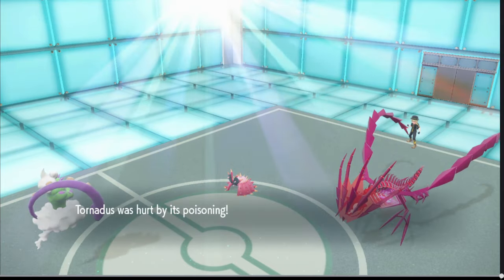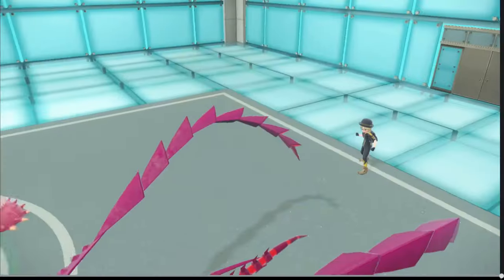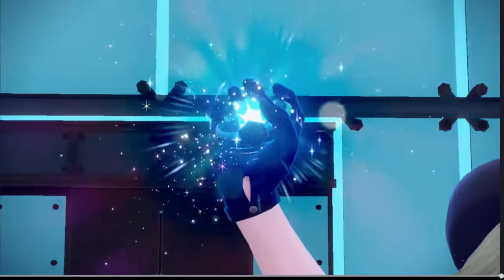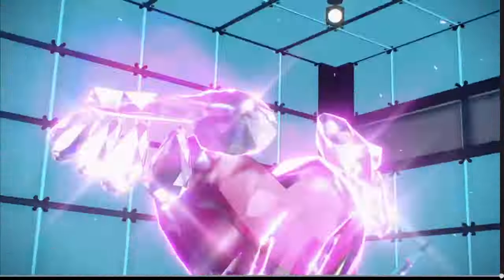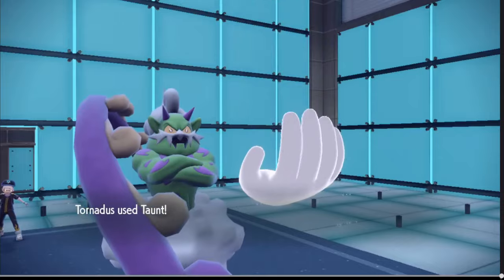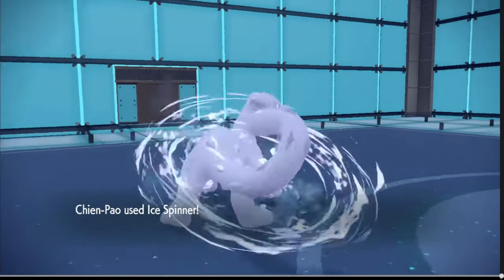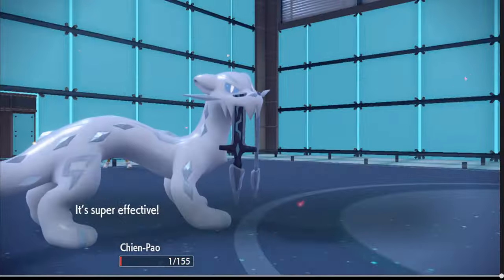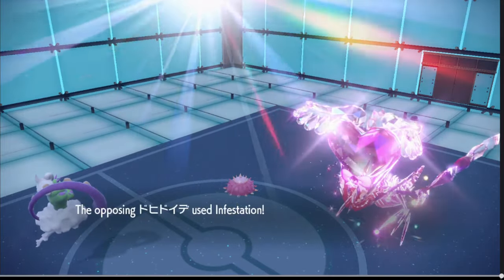That thing is Poison/Water. We're gonna Taunt this one as well and then go for Icicle Crash — nothing fancy, we're gonna force the Tera here, which will let me at least hit it. It's very rough. He has a plus-one Special Attack and Defense on that. For some reason that thing is doing nothing. Chien-Pao is probably gonna go down here — I don't think it goes for Toxic, it goes for an attack move. Yep, there it is.